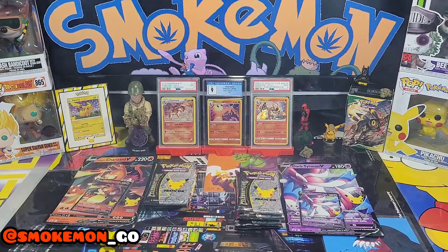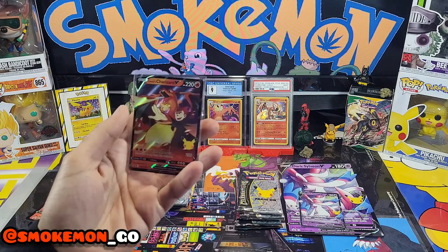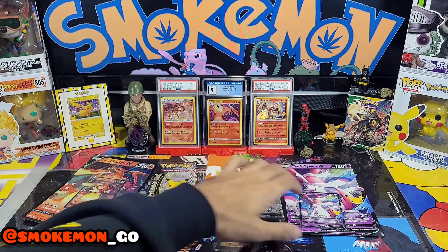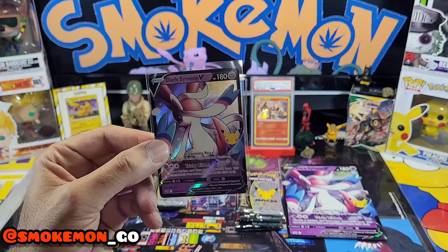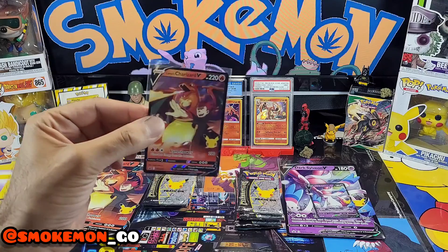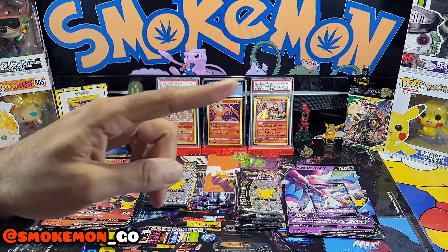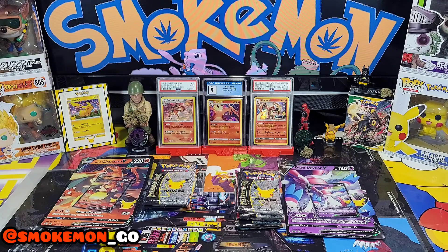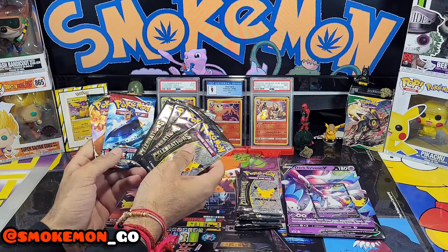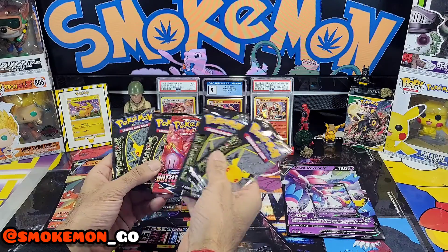We are back guys — Sylveon box, Charizard box. Let's look at the promos we get. That's the Lancer's Charizard one — it's pretty cool. And then we've got that Dark Sylveon, taking it back to like the neo era. The Lancer's Charizard — I think the first one is regular Majesty. Each box has four packs of Celebrations and two random ones — in this case Battle Styles and Darkness Ablaze.